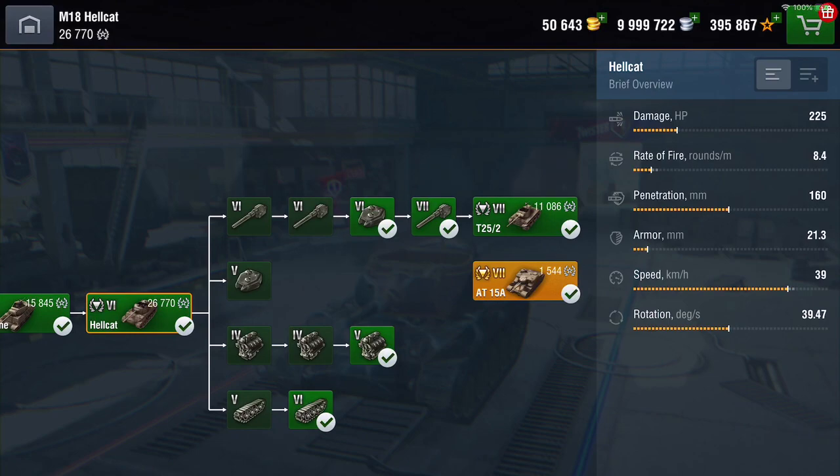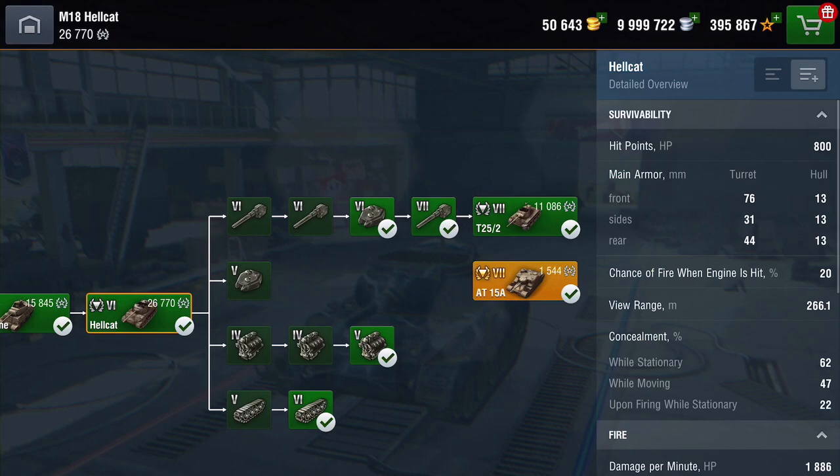What about its stats? Damage: you're going to knock out 225 on average. Rate of fire is pretty low at 8.4 rounds a minute. Penetration is not too bad at 160. Armor? What armor — there isn't any. Speed? Arriba arriba! Rotation is not too bad either. Hit points — 800. Armor — you don't have any, you're paper thin, simple fact of life, deal with it. View range is not too bad at 266. Camo value is well above average.